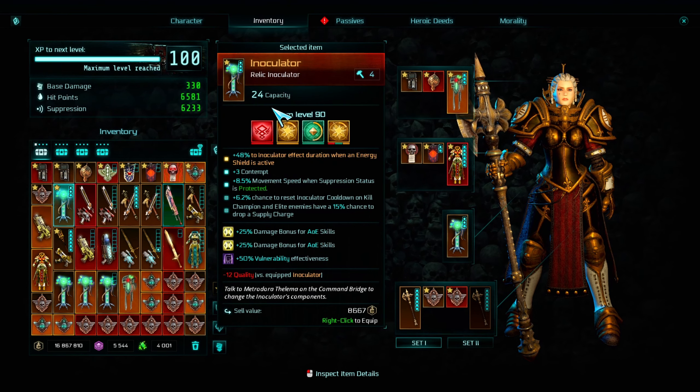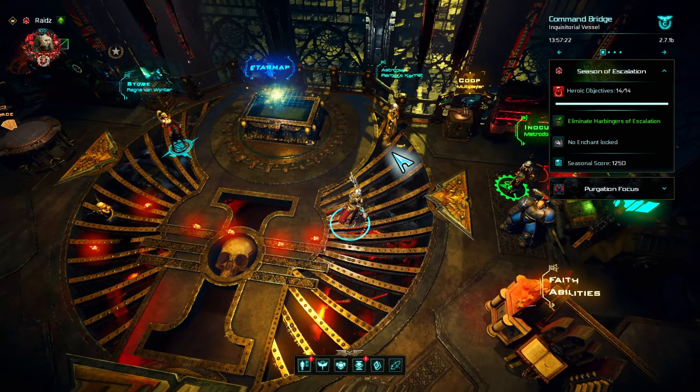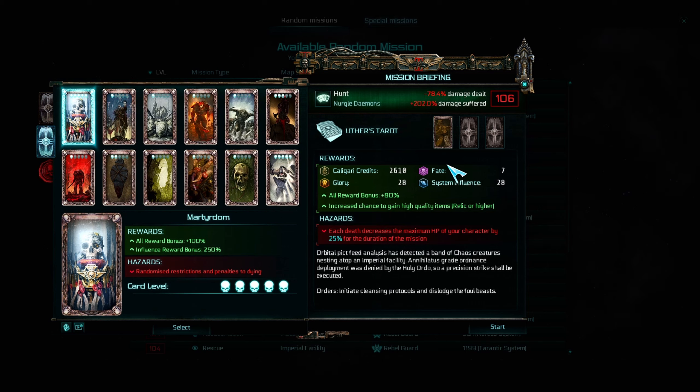Random or DLC assignments can be found here. Uther's Tarot will be found during the campaign, and if you have the campaign skip unlocked, you can use it from the start. After you've got it unlocked, just play any random mission, and when you equip at least one tarot card to the mission, it will count as a tarot mission.